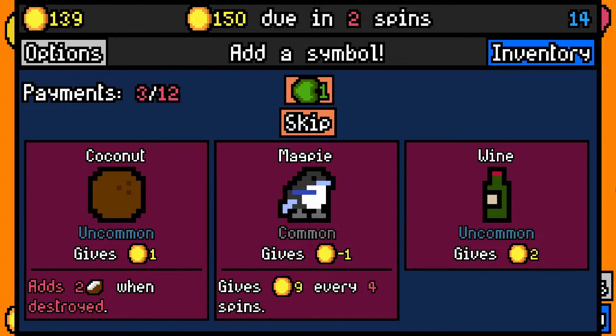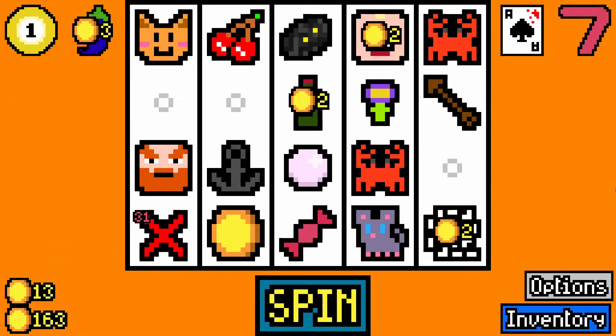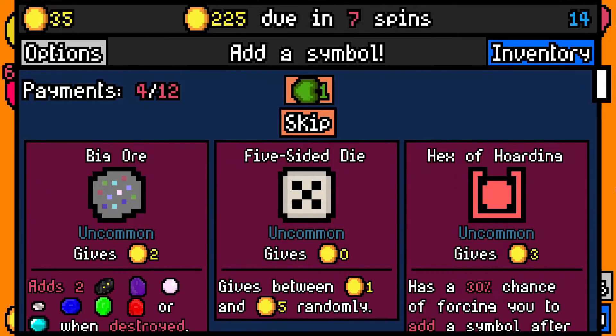I don't have a dwarf, do I? I do have a dwarf — wine it is then. Please let me get past the next rent payment. I've already passed it, so that's fine. We get Essence Capsules. Reroll. I don't have any dice this time — I had them last time. I guess I'll take Pool Ball to get 60 coins, eventually. Now I've got a dice — I'll take that. And Lucky Cat is fine.